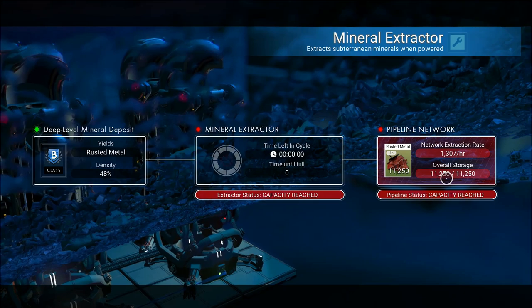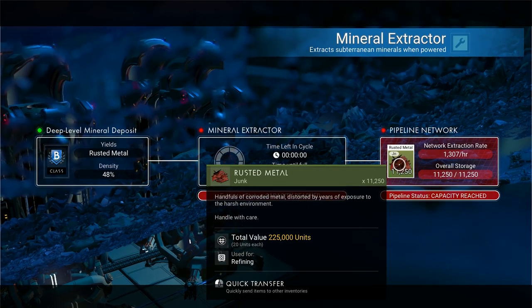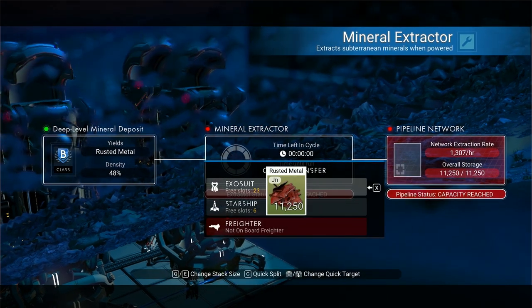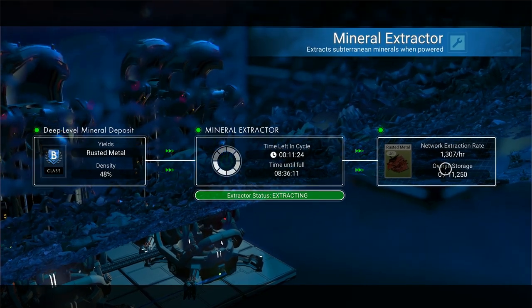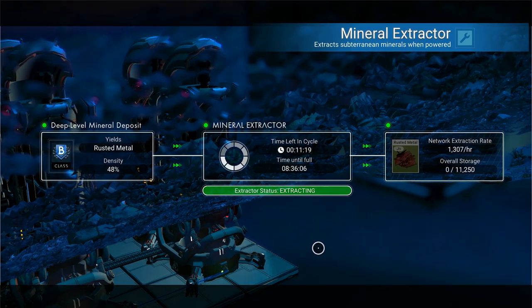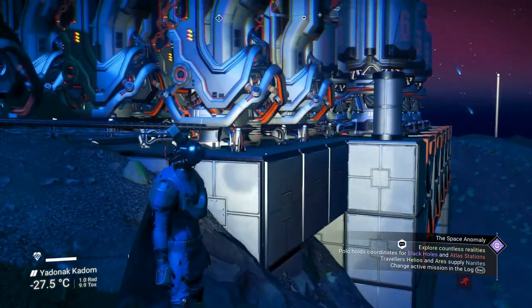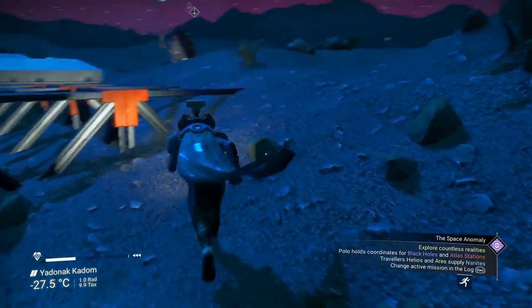He gets 11,250 rusted metal and it doesn't take that long. It says 1,000 an hour, but it hasn't been 10 hours since I last got some from this place — it's producing every hour or so, because I was probably here about an hour ago. Let me show you how he's powering this.